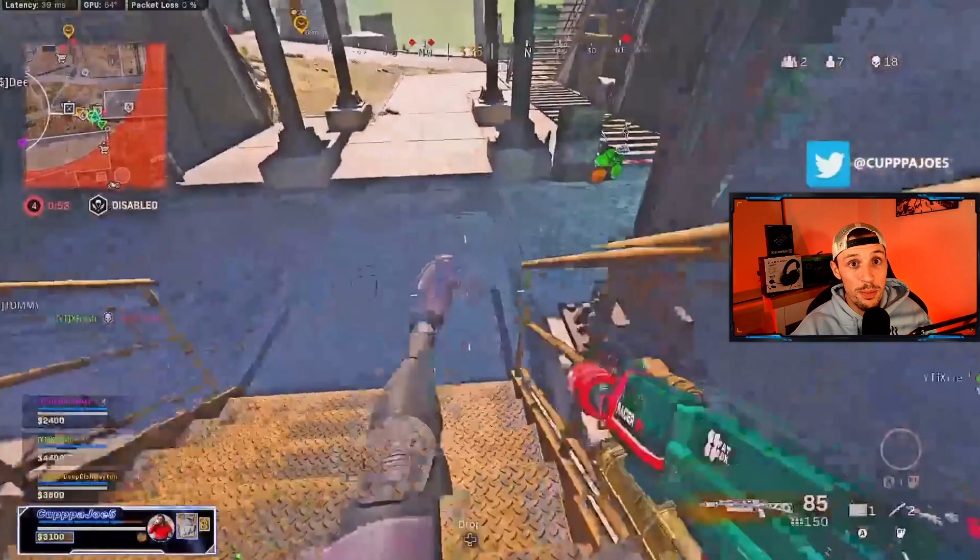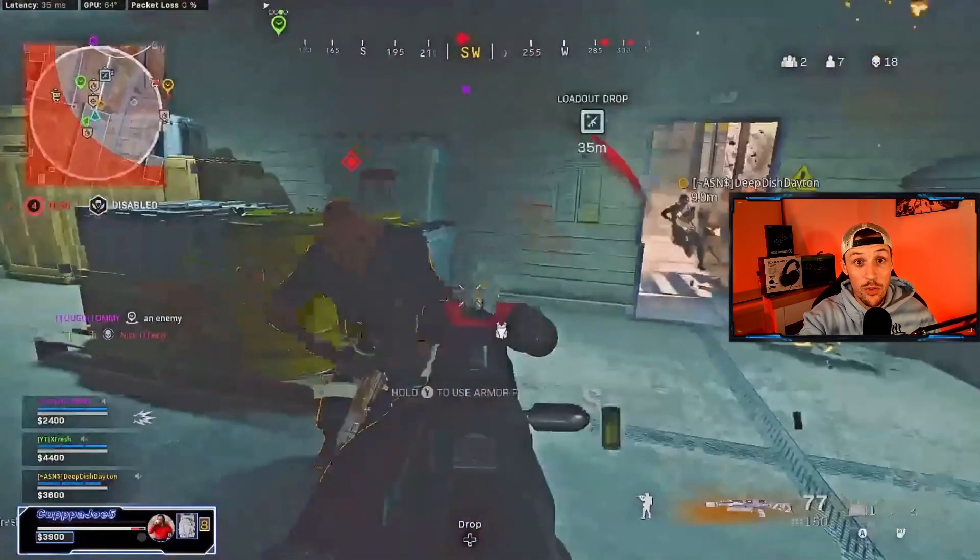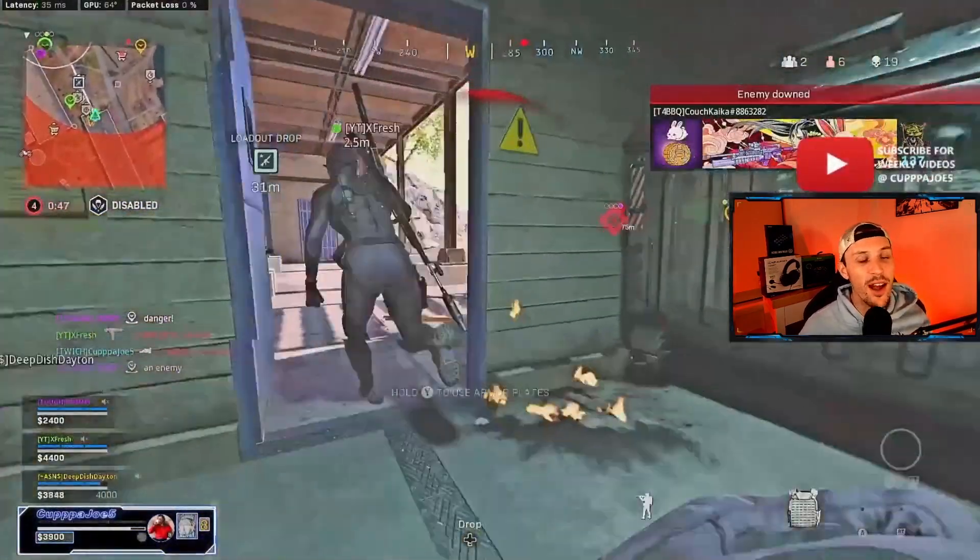I rotate left, get a UAV up, and see this guy. Watch the movement — I'm so committed to challenging this. He crossbows me, but I commit and jump-peek the corner so far through the door that by the time the crossbow hits I'm already past it. Look at where I am versus where the bolt lands. My health is low, but because I jumped so far Dayton's right there to back me up if I go down. But I take damage without going down from a crossbow that should have put me down — because I committed to that jump-peek. Now I just hit my shots and he's dead.